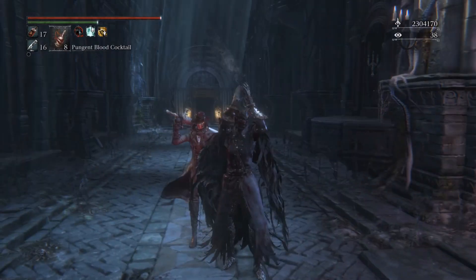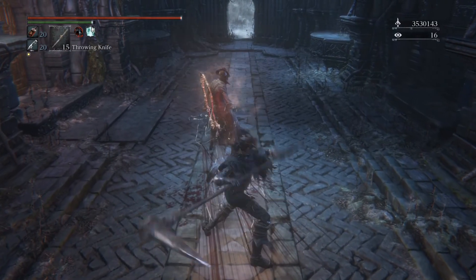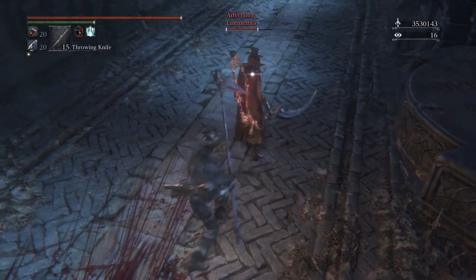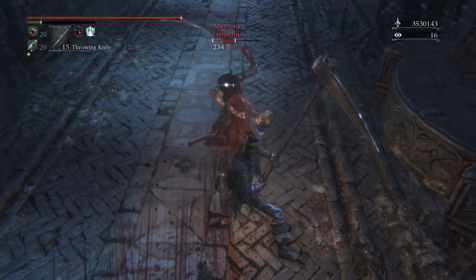And the Church Pick also works. So if you land the second R2 by itself, it triggers the visceral. And if you land both the charged and the follow-up, both of them trigger a stagger, opening for a visceral.